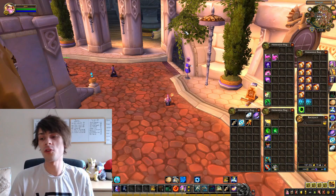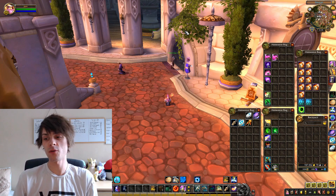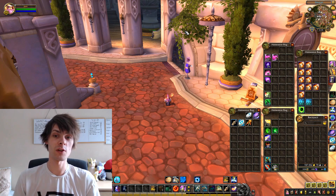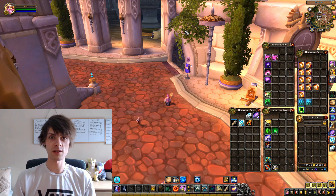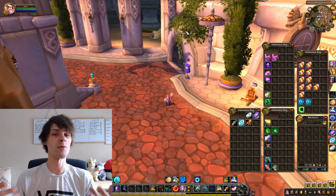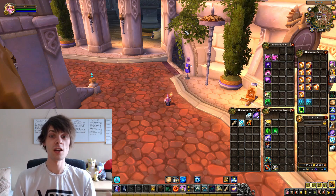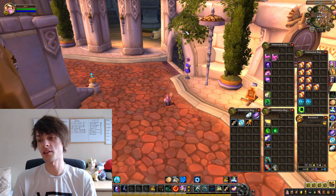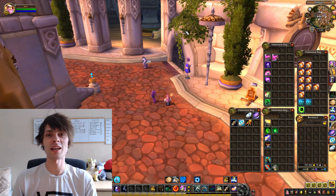We also sold a Vial of the Sands for 54,000 gold, bringing the day's total to 91,200 gold. In total we are now up to a gold bag value of 197,552 gold, including another Vial of the Sands from yesterday that sold today and the Mechano-Hog reposted. We would be over 200,000 gold but had to reinvest roughly 32-33,000 gold into the Mechano-Hog and Vial of the Sands. Overall doing very well — I'm going to reinvest that 197k to build more income streams and pull in more gold. Have an awesome day and I'll see you in the next video.